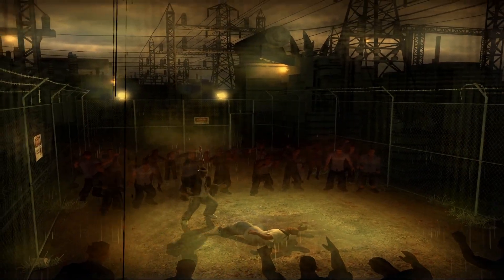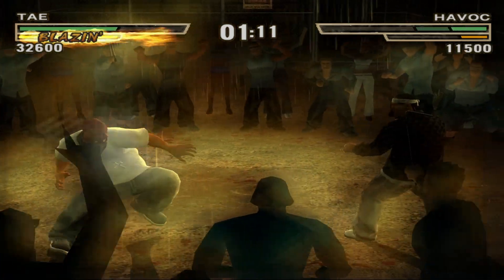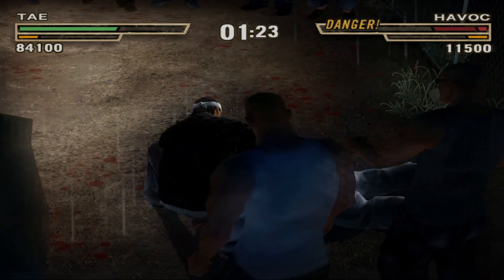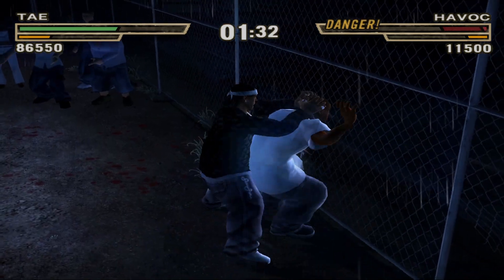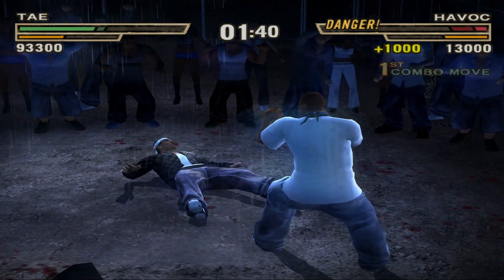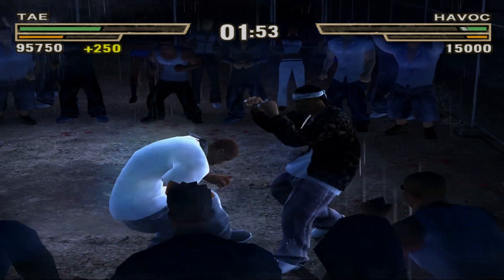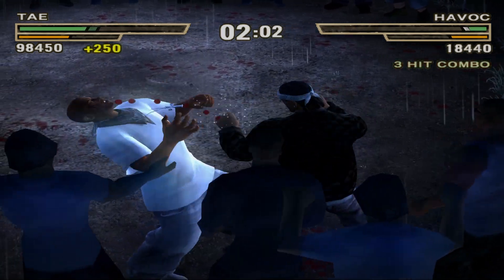That's what we got to start doing man - we got to start using our kickboxing. We're using too much martial arts. There we go, we got the Blaze move off this time. How is that not a KO? Do we get this animation instead of being able to end it? We would get this animation instead of actually being able to end it.